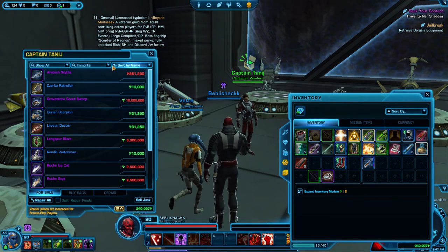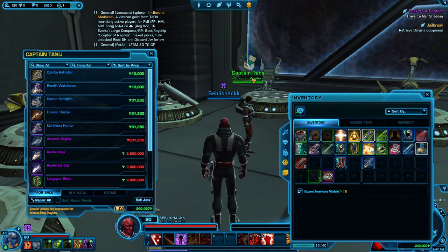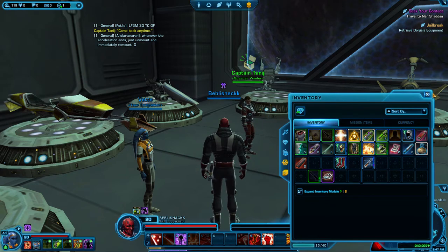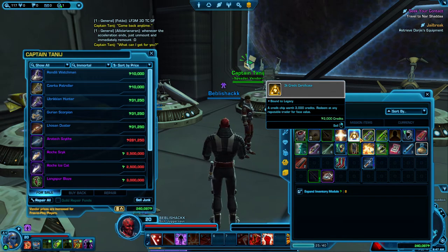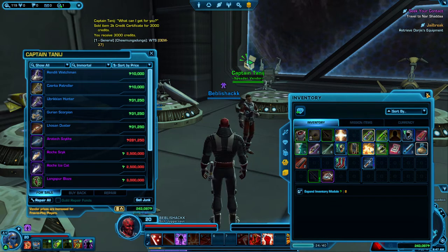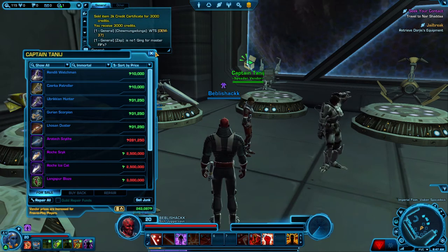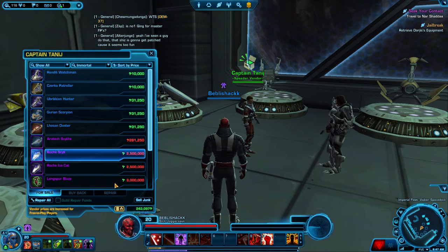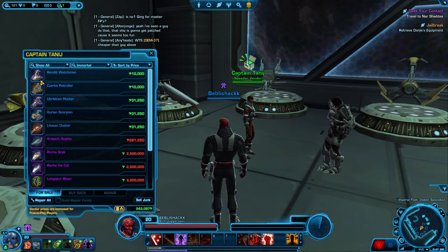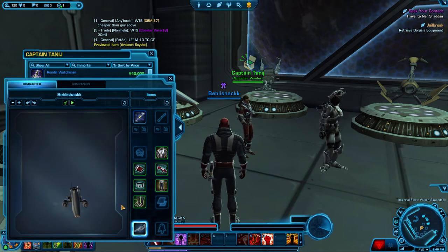I will be doing playthroughs of this. Here you can buy speeders — you won't find a better bargain. Sort by price, here we go. Actually, you know what, come back anytime. If we go to him — what can I get for you? I think if it's under 100,000 credits, I got 25k of those for 25k tokens, and if you sell them it's face value. Let's see what cool speeders they've got here — obviously some of these ones I can't buy.